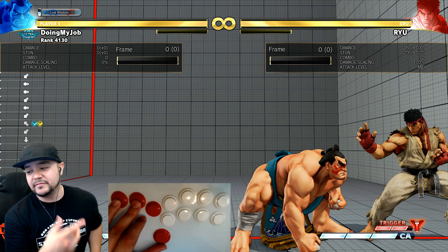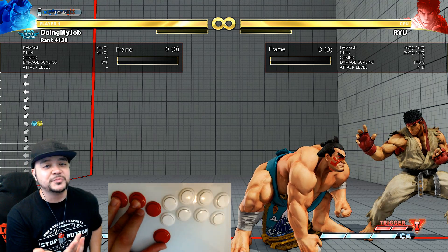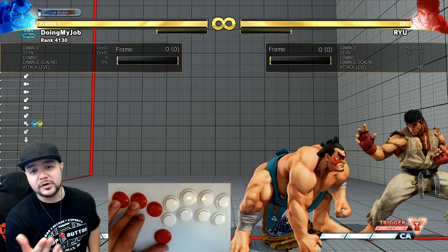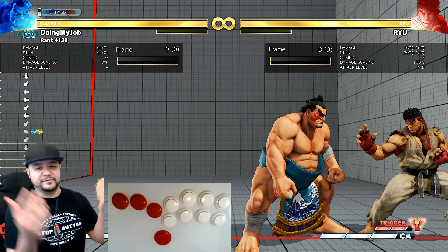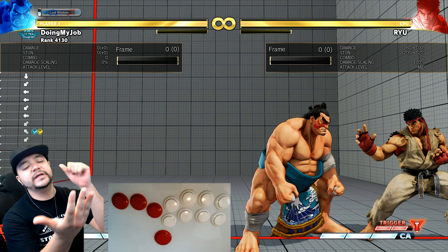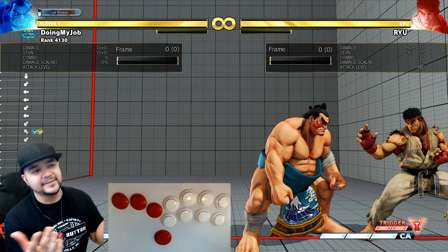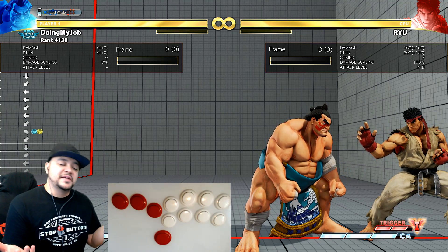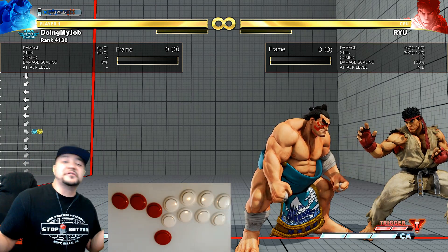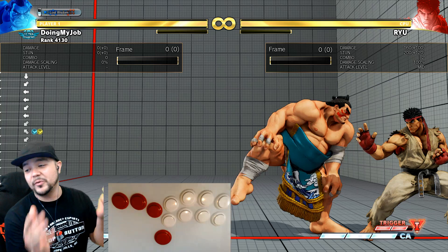Any character who doesn't have that three-frame normal or invincible reversal is gonna have some problems. What people think are the top five characters right now — Karin, Rashid, Ibuki, Akuma — they all have it. Honda doesn't, but that doesn't mean some big plays can't happen and maybe some fun moments. That's what's important.